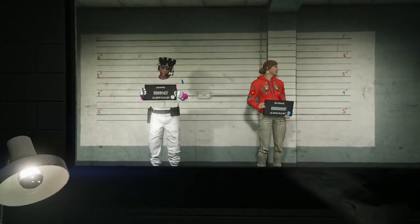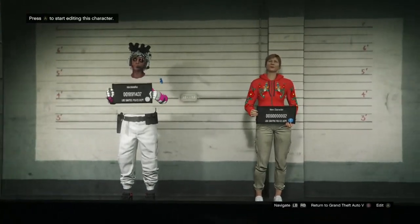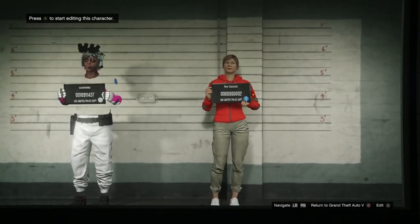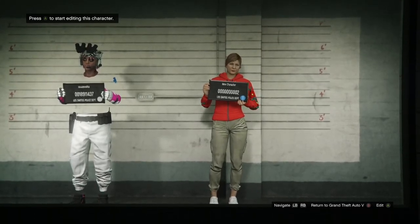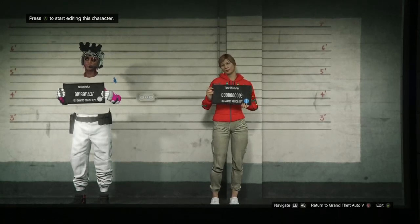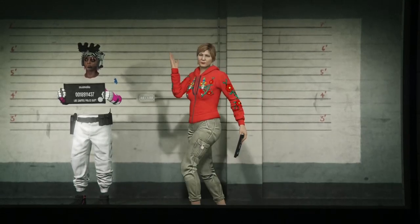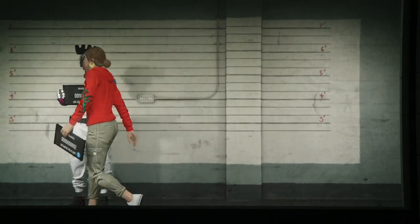Once you get loaded inside this room, go over to your second character. Underneath your second character it's going to say edit or delete. If it says delete under your second character, just go ahead and delete your second character, and two new characters should walk in and you should see the edit option for your second character.